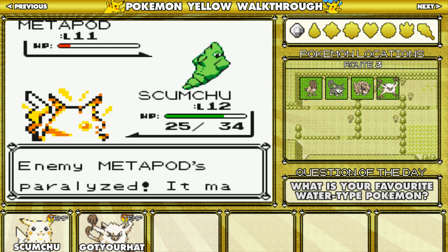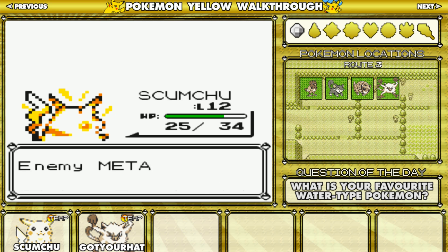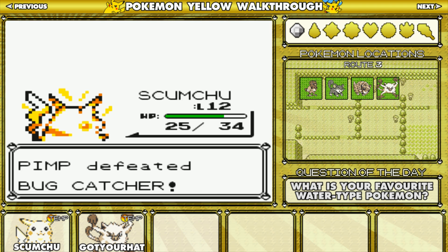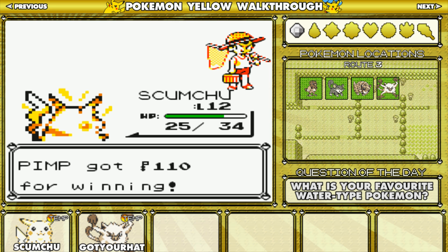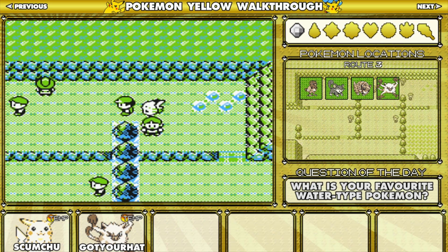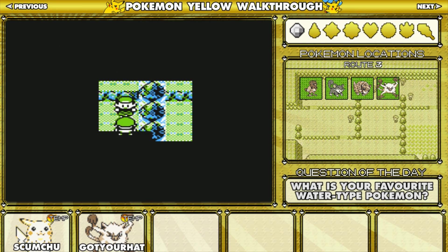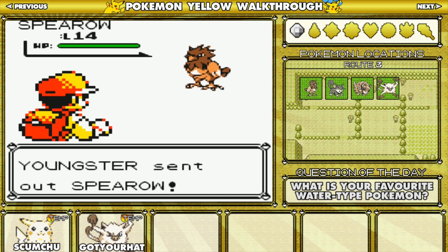If it wasn't for the Caterpie line it'd be very hard to get past Brock because there are only a couple of Pokemon that can do that. Nice crit and a Parahax — sweet. Metapod is down. Tomorrow I've got some theme teams happening, I think I got a mystery one. For people asking if I've done their theme team — I have got them, it's just going to take a while to get through them all since I need to get a good battle first.